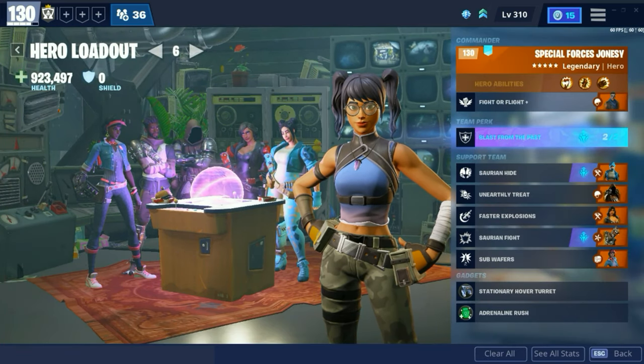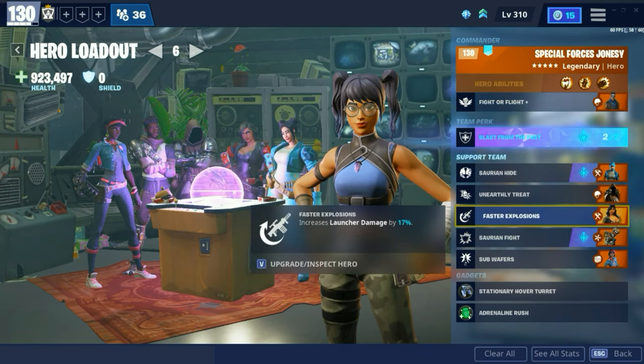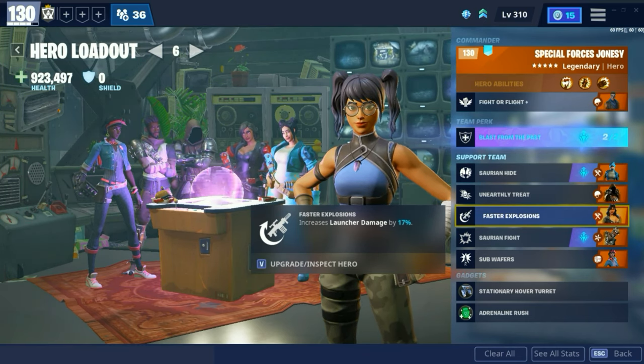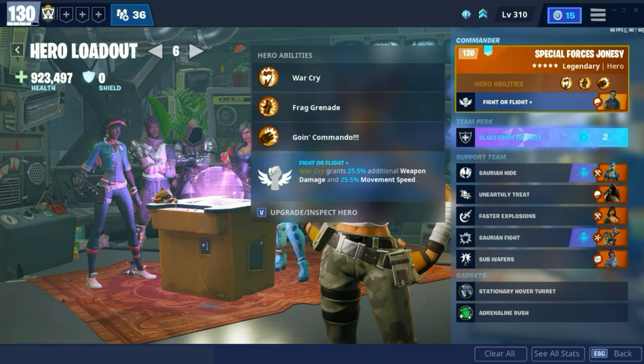Here is my build so far. We have Special Forces Jonesy, and his Commander perk is Warcry grants 25.5% additional weapon damage and 25% movement speed. Movement speed is not very good — it's not the reason why people use it. It's for the weapon damage, because combined with launcher damage by Demolitionist Penny, there's a lot of extra damage that goes into doing your shots on crystals and MSK, or just breaking the horns. If you're doing a full squad run, obviously you're going to have one or two soldiers with this Commander perk, and you just want to deal as much damage as possible.